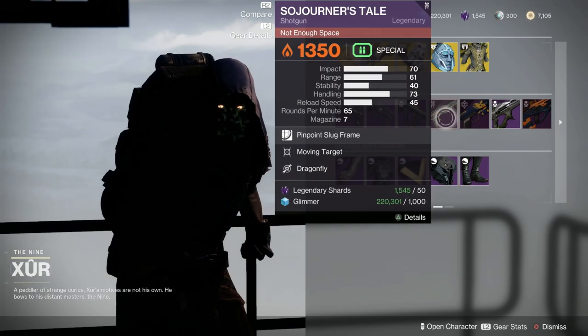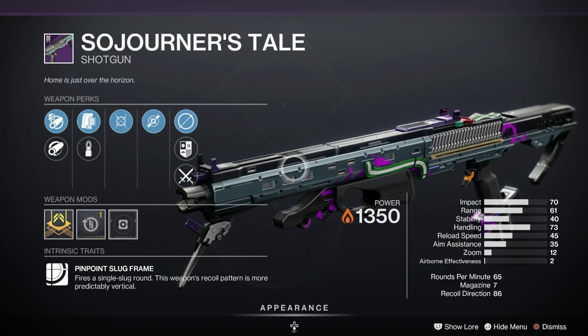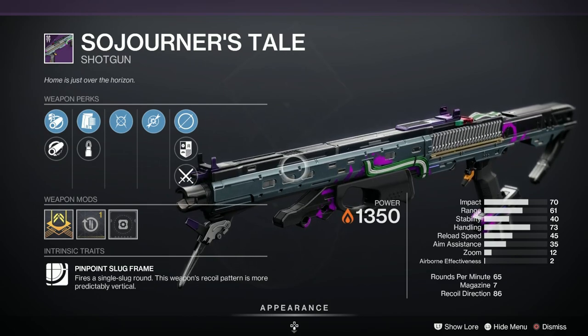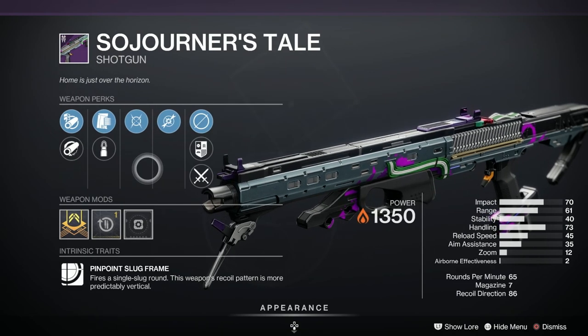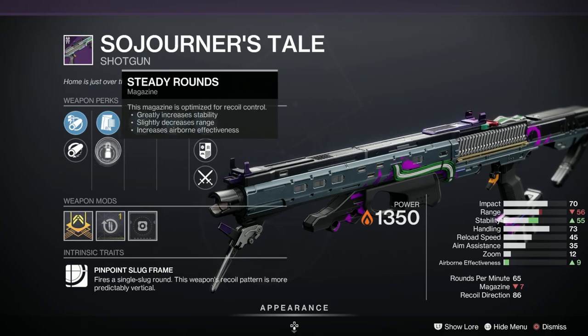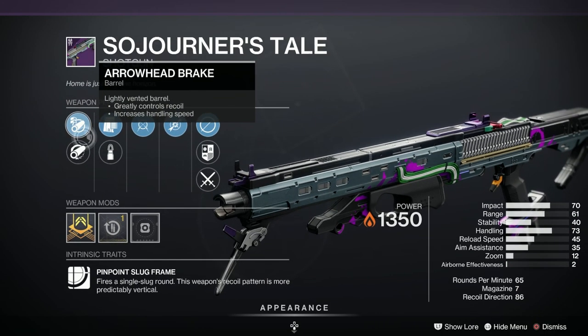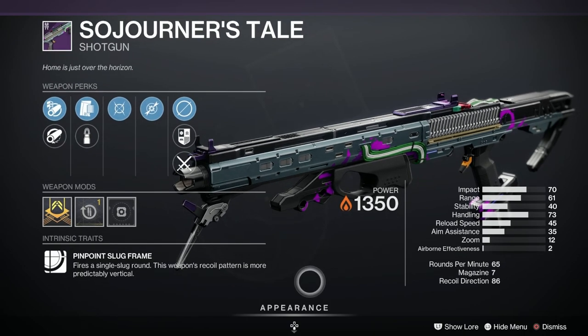Then we've got the Sojourner's Tale shotgun. The only other place this drops in-game is currently in Dares of Eternity, so if you're looking for one of these this is a nice one to get. It's been given a B in Light GG for popularity. Dragonfly, High-Impact Moving Target, Appended Mag, Steady Rounds, Hammer Force Rifling, Arrowhead Break, and a reload speed masterwork as well. A nice little shotgun.